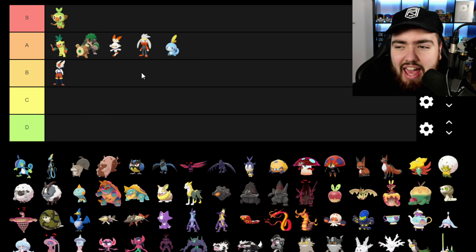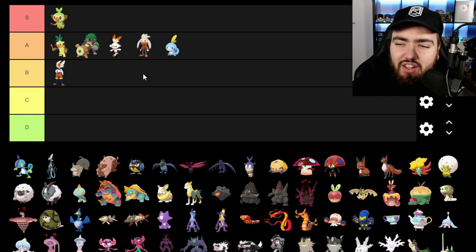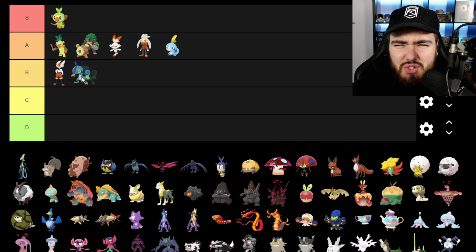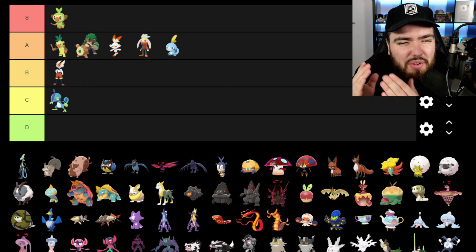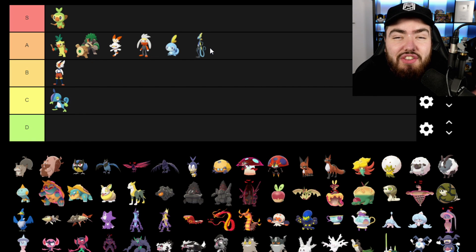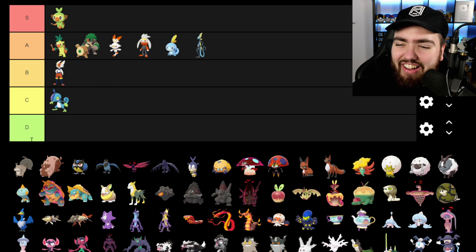Sobble is going into A tier. I really like Sobble and maybe in a different playthrough I would have chosen it, but I don't think it deserves the top tier like Grookey. Its middle evolution Drizzile is going into C — I'm not really a fan of the webbed gloves. And Inteleon I'm putting in A. I know it's a little controversial — it has the same issue as Cinderace where it looks too human, but I enjoy how it shoots things out of its hands. Skwovet is going into C; I'm impartial to it — just one of those normal type early game Pokemon.